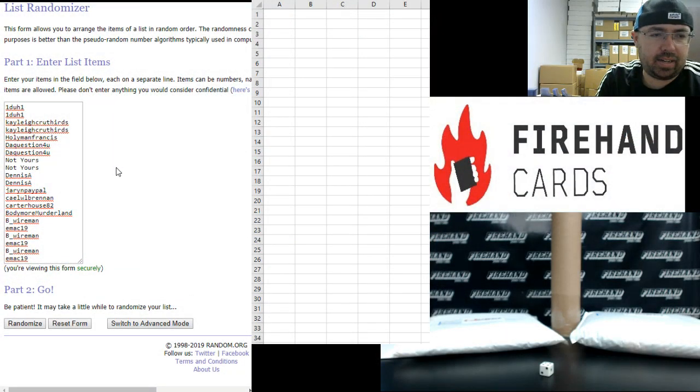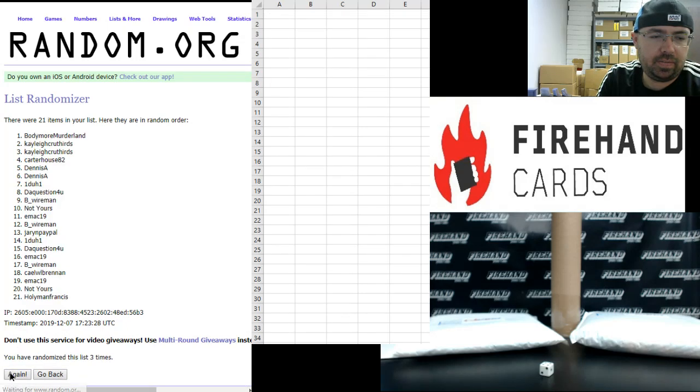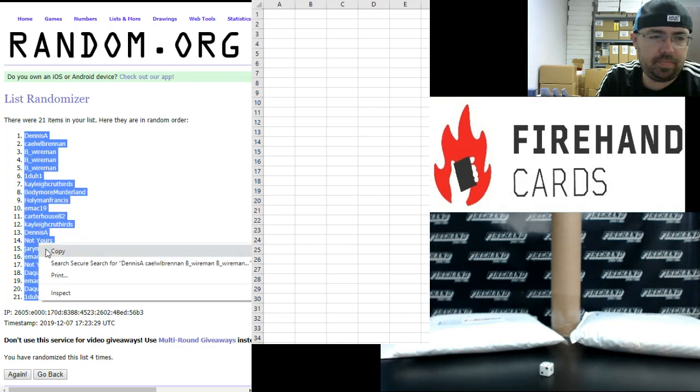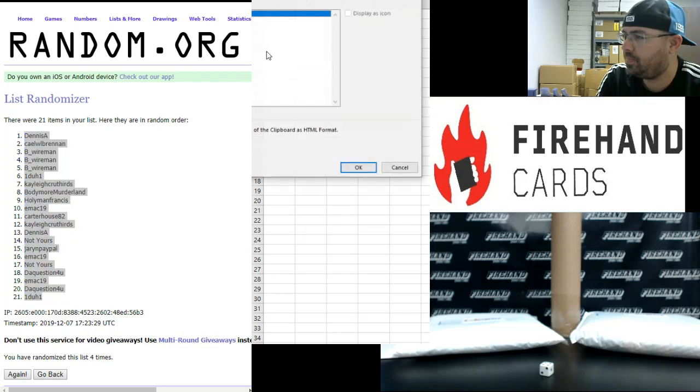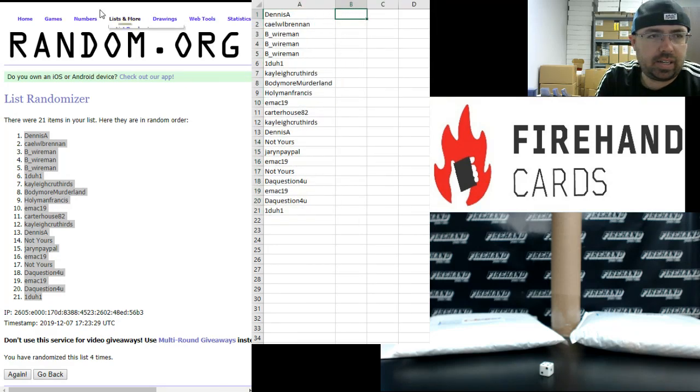Alright, 1-to-1 up top, Emac — 19 at the bottom, B Wireman, Emac — each one 3 spots in this break via Yesterday's Mega Filler. 1, 2, 3, 4. Alright, Dennis A up top, 1-to-1 at the bottom.